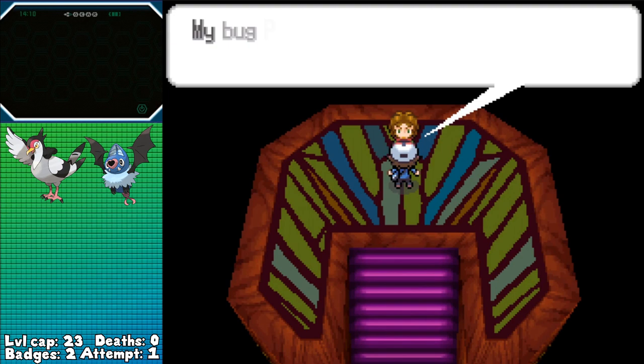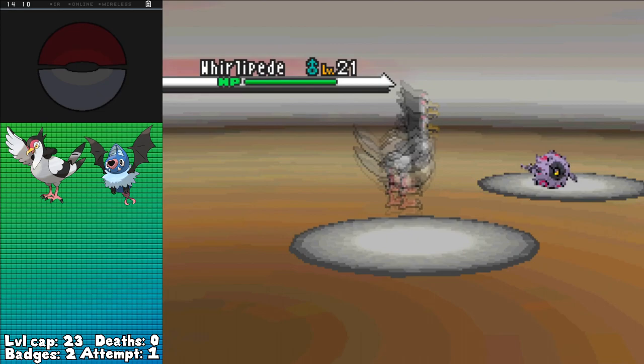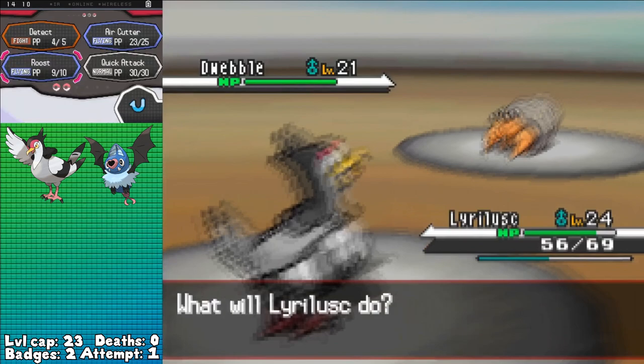That'll definitely be helpful for the next gym. With the Basic Badge in hand, there aren't any notable battles aside from more Team Plasma Grunts before taking Burgh's gym, so let's just jump into that battle. He leads with Whirlipede as I go with Tranquill, using Air Cutter for half as he nails a Poison Tail for 12 damage. This lets me follow up with a second Air Cutter to KO, with Dwebble coming out second.